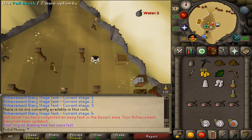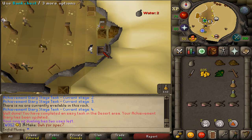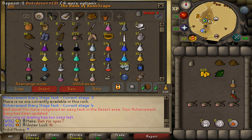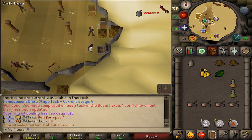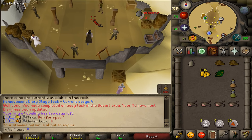Next, teleport to the Duel Arena and get back to Shantay Pass. At the bank, deposit your pickaxe — it's not needed anymore. If you have plenty of water skins you don't need your desert gear; I prefer weight-reducing armor instead. Deposit your bird snare, knife, and clay. Be sure to take an antidote or anti-poison potion and some food, as we'll need to pass aggressive Kalphite Soldiers. Make sure to have at least 4 empty inventory slots. Then buy another Shantay Pass and go through.